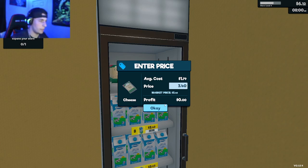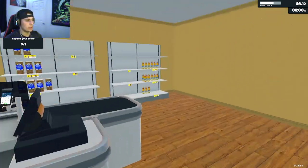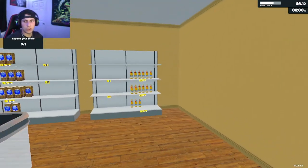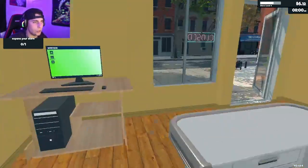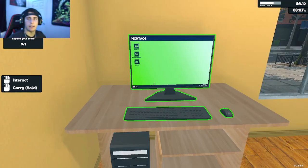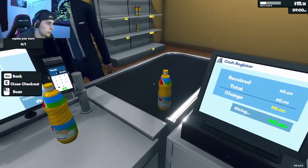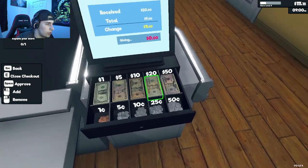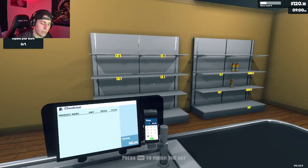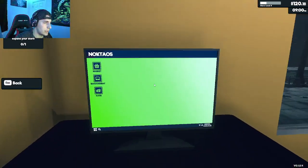Next I'm going to clear out shelves I've stocked multiple items on and make sure everything is in the store so people don't get upset. Here's my last customer today — he just wants $9 worth of oil. Give him $11 back. We've pretty much completely run out of stock — we've got $120.